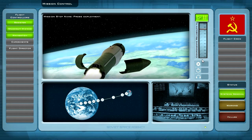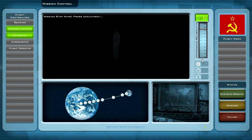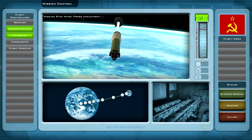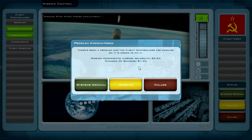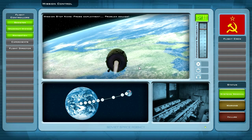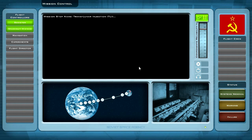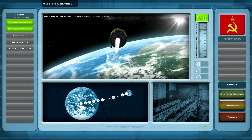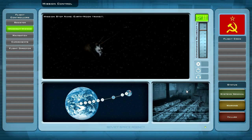Send was a success. Probe deployment — we do have a problem, but 81% chance of success. Systems nominal. Problem solved. Translunar injection — very nice. We have flashing lights once again, but it was a success. Flashing lights once again during the Earth-Moon transit.